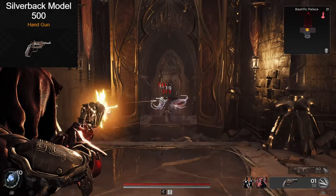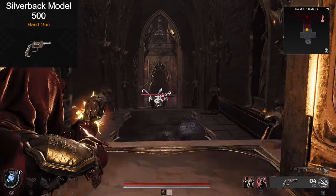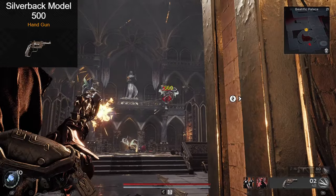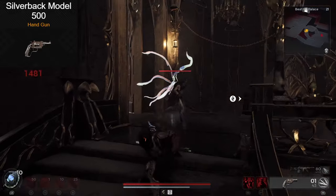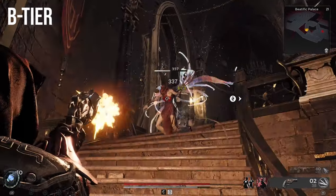First up we have the Silverback Revolver. Five rounds in the cylinder will make you feel like a real cowboy. I actually really like this weapon. The damage is nice and high, and the fire rate isn't too bad. You can easily take out the first few enemies, reload, and while the further enemies make their way towards you, you're already ready with the next five shots. I'll put this one solidly in B tier. There's better options, but not by much.